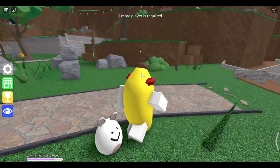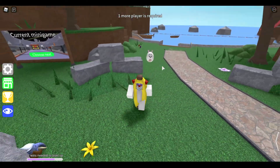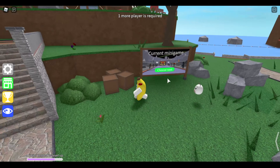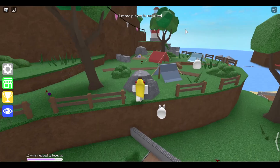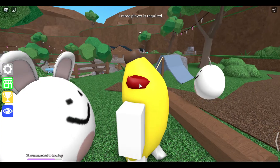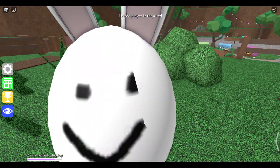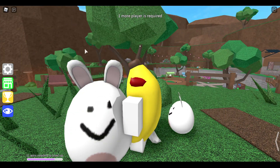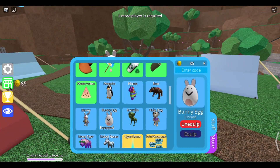And then we have probably my favorite pet in this event — definitely my favorite — the bunny egg. What it does is it follows you around like a pet, but then it jumps and bounces up and down. Over here is just a bigger version so you can look at it easier. It's so low quality — the eyes literally cut off — but it has a really nice animation. It's using these really old bunny ears that you can't get anymore, and it looks like it was made on Microsoft Paint.